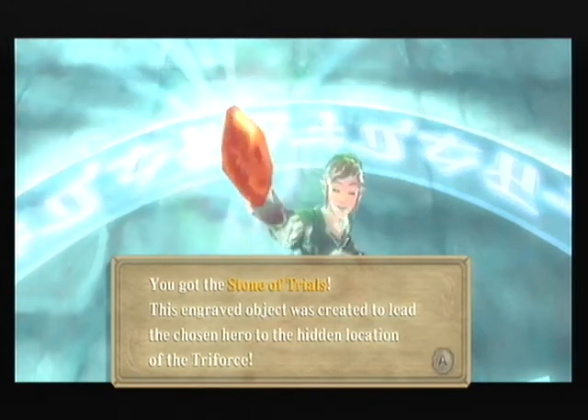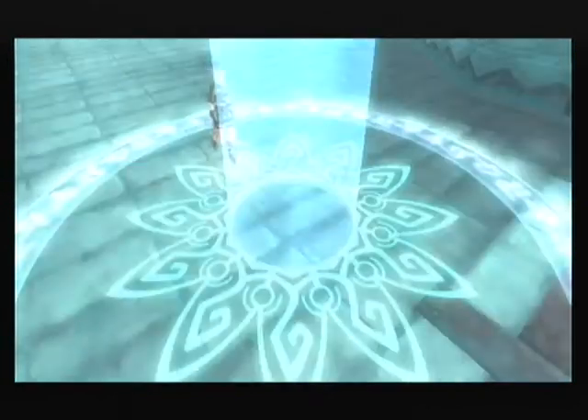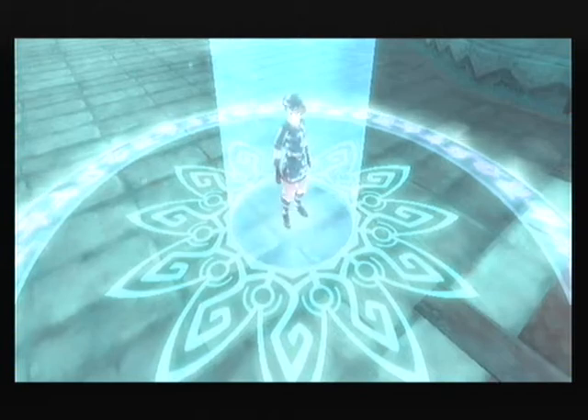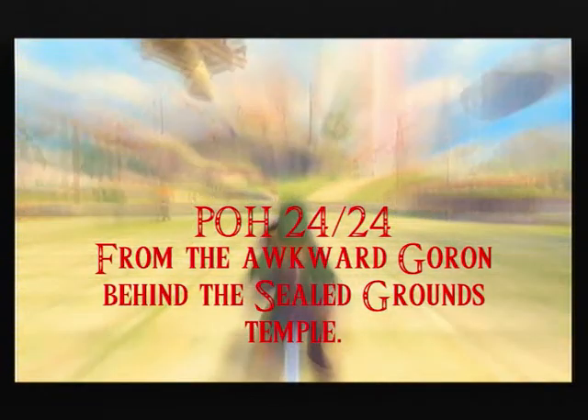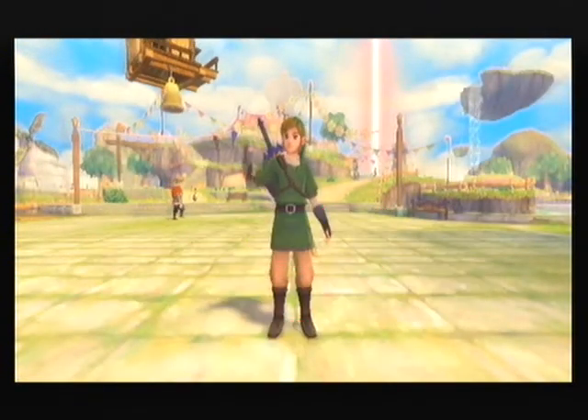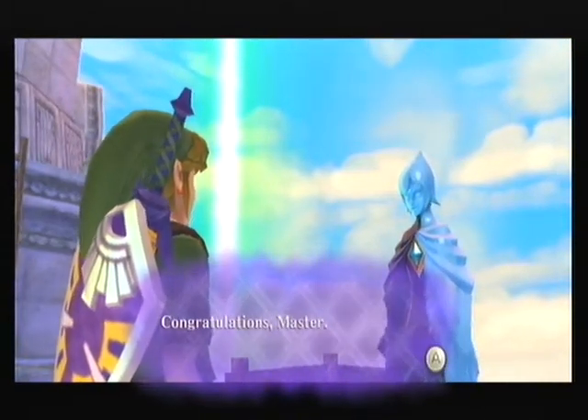So here's the Stone of Trials where we were last time. I finished reading the sentence so let's get on with it. Also, off screen I went ahead and drew that arrow for the Goron in the Sealed Grounds — he actually wanted an arrow this time and I did it right, so I ended up getting the last piece of heart off screen. Sorry I haven't been putting text bios for them for the last few parts — I forgot to. But yeah, we've got all the pieces of heart.